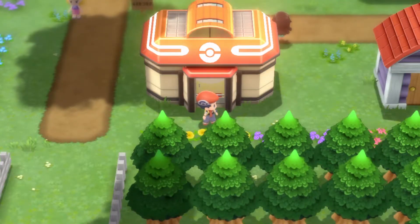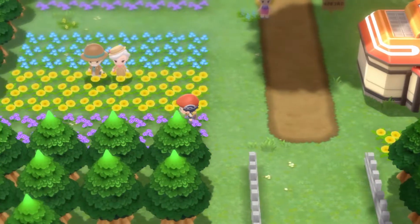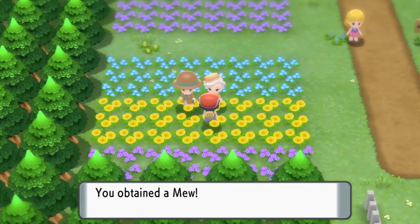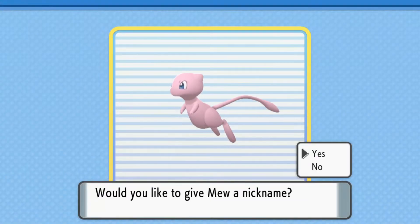Getting Mew is really, really easy. All you need to have is a save file from either Pokemon Let's Go Pikachu or Let's Go Eevee. If you do, go to Floaroma Town and then go to the bottom left corner and chat to this elderly lady. She will give you a Mew. It's as simple as that.